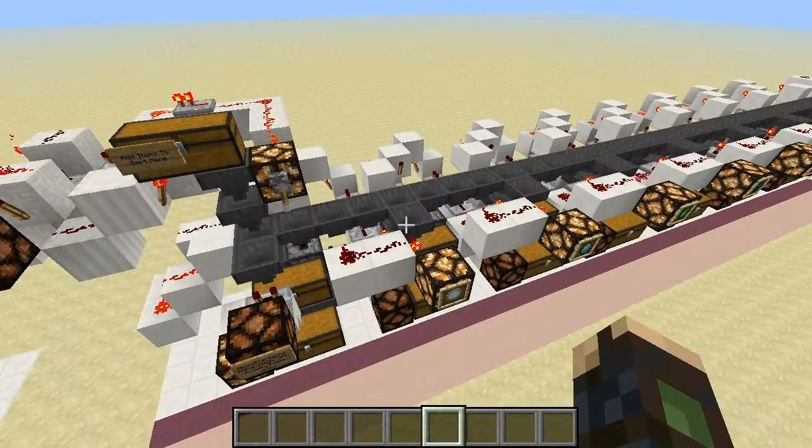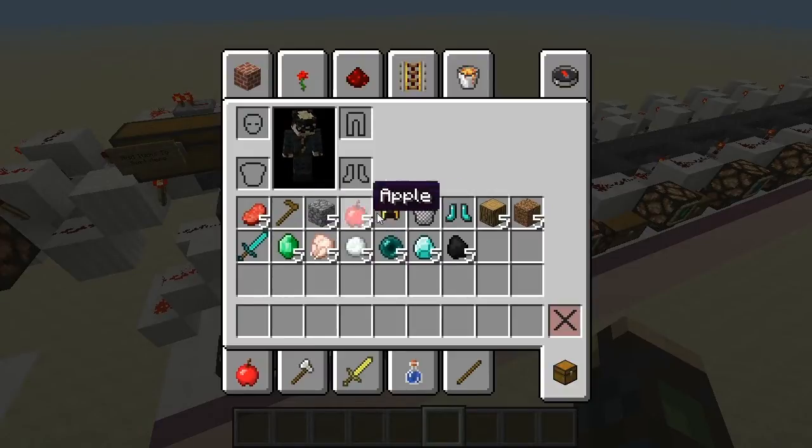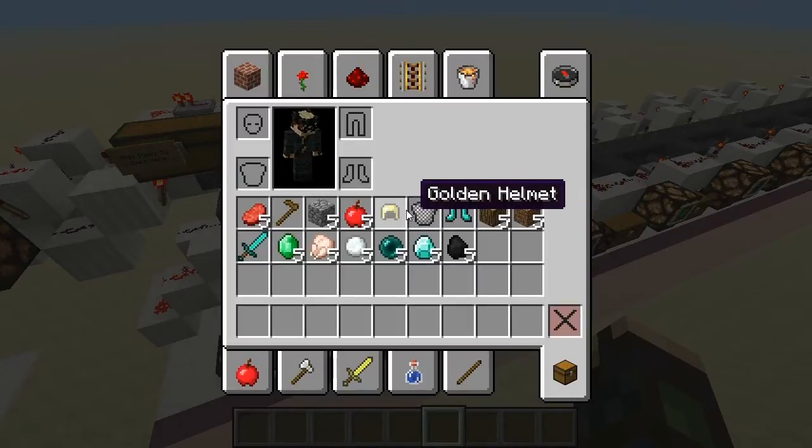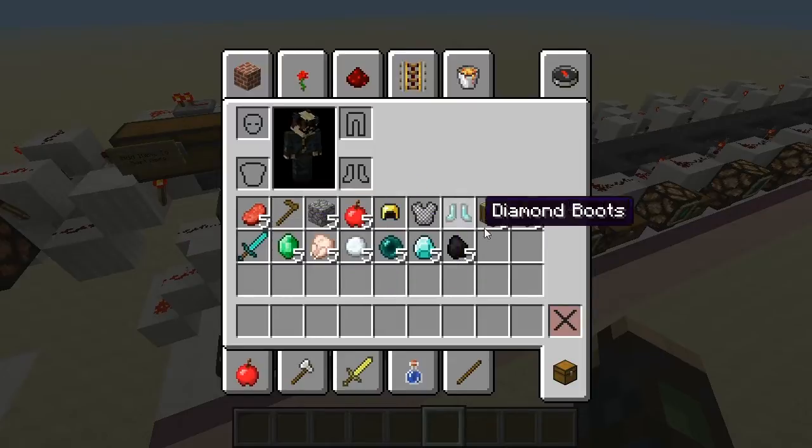So as you'll see in my inventory, I have several items here that I am going to sort out. I have your typical gear like your armor, and some of your tools and weapons,